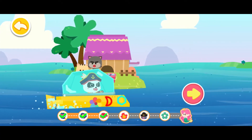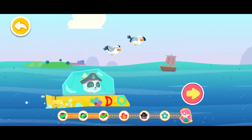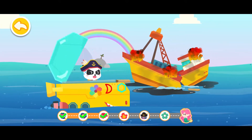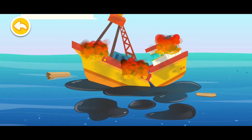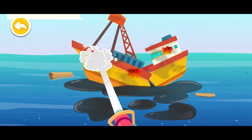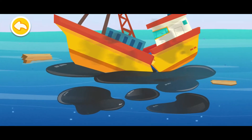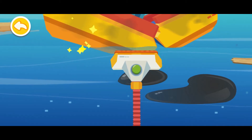The princess mermaid is waiting for us, keep going. That ship is on fire. Let's put out the fire. Put out the fire on the ship with foam. Oil spills can contaminate the ocean. Be sure to clean it up thoroughly.